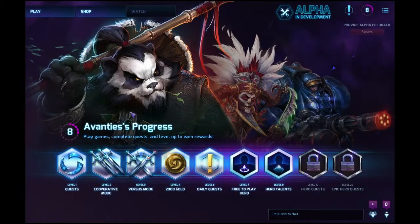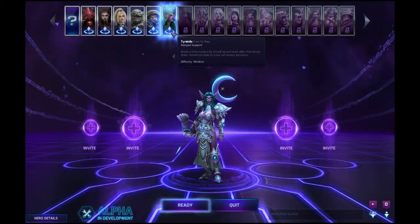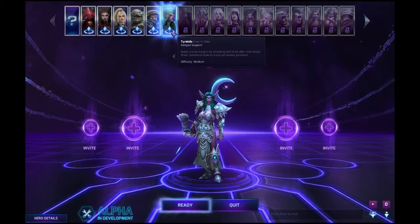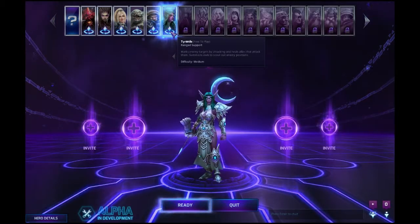Hey folks, welcome back. This is Patrick with ECMMOGamers.com and we are continuing our live look at the technical alpha of Blizzard's new MOBA, Heroes of the Storm. If you've been following along, we've been touching on each of the characters available through the weekly rotations. Today we will be taking a look at Tyrande. She is the leader of the night elves in World of Warcraft. In Heroes of the Storm she's a ranged support character — she can mark enemy targets by attacking, heal allies, and summons owls to scout out enemy positions.